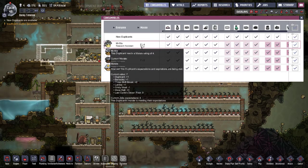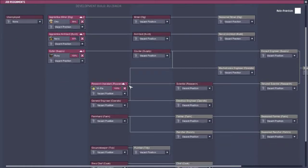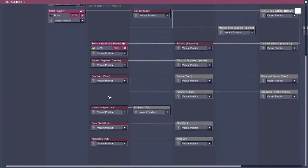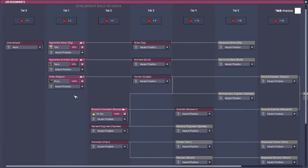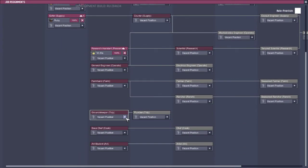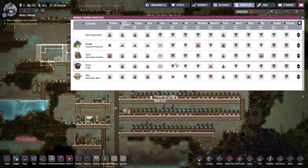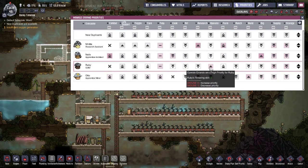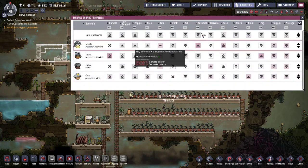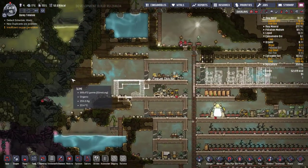Morale is up to 7 for everybody so I could start moving people over to tier two pretty easily. I've already got one over there. We could throw Ruby over there — Ruby is our operator, so let's put her in operator/general engineer. There we go, perfect.